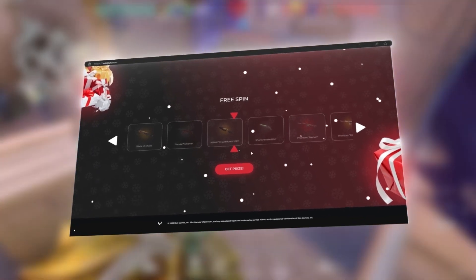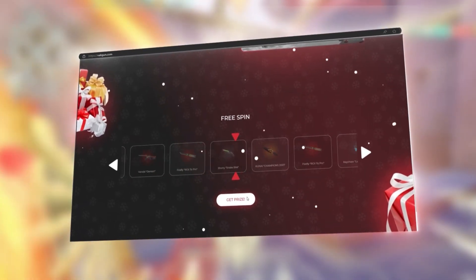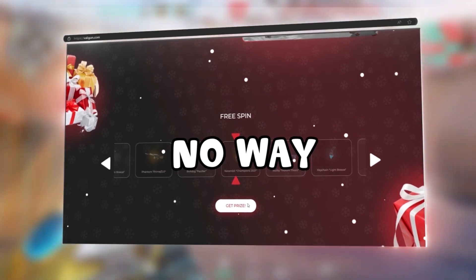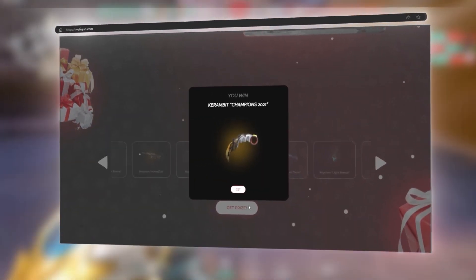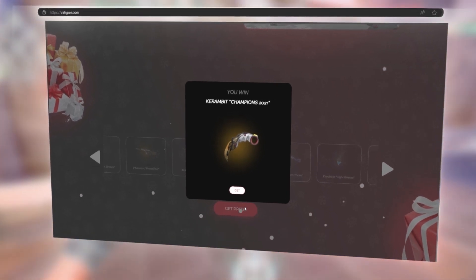This is a website where Valorant gives you one chance to win a super rare skin using a roulette. It's called valegon.com. Just scroll down and take your chance. No way! I managed to unlock it on the first attempt! Karambit Champions 2021! I'll quickly claim it for my account.